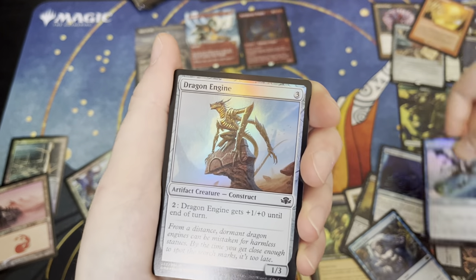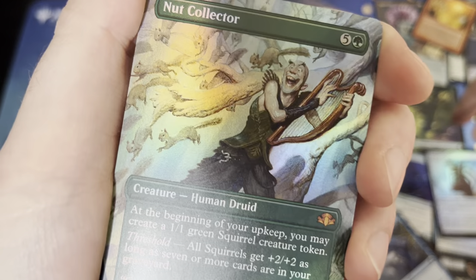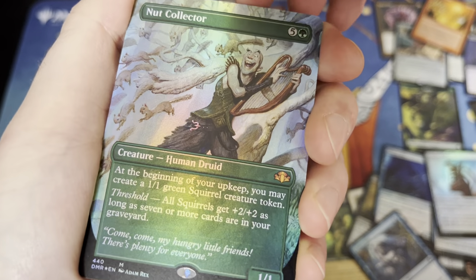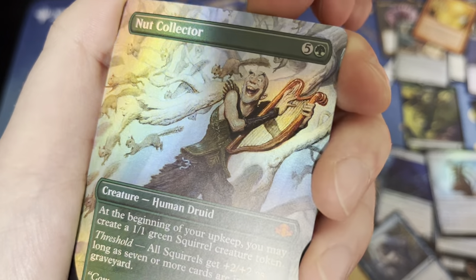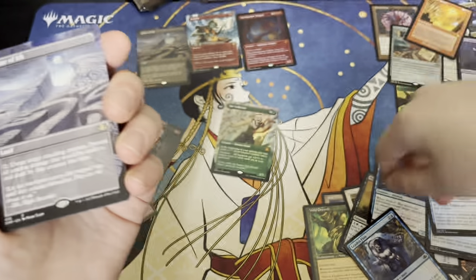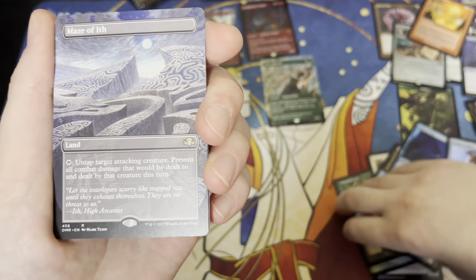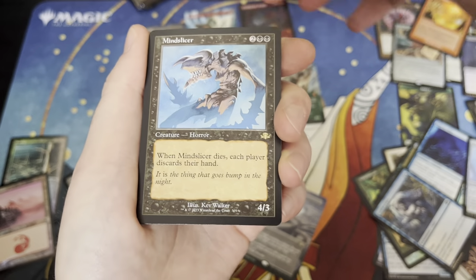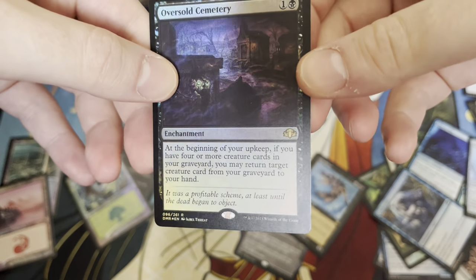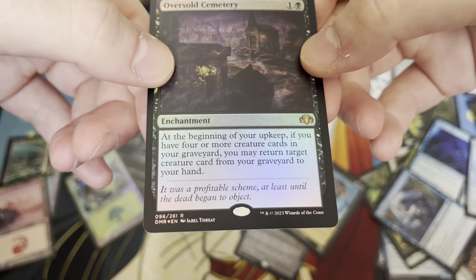The Dragon Engine — yay! Someone's about to be jealous of me. That is very, very fun artwork — I love that. He's playing a freaking harp! What a cool guy, what a legit dude. And another Maze of Ith — okay. I told you guys it wasn't gonna end well. Mind Slicer — yeah, not great. And I did want this one: Oversold Cemetery. This is a cute one. This one might go on my Tariel deck — it's a really cool card.